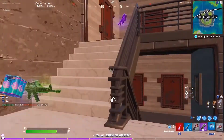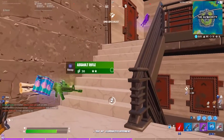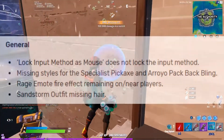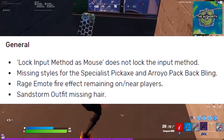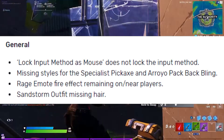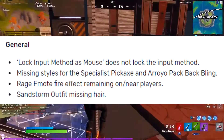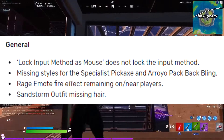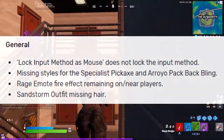In terms of bug fixes, they have fixed and adjusted a few things which I should show on screen while explaining right now. The first one is lock input method as mouse does not lock the input method, missing styles for the specialist pickaxe and a Roy pack back bling, rage emote fire effect remaining on or near players, and sandstorm outfit missing hair.